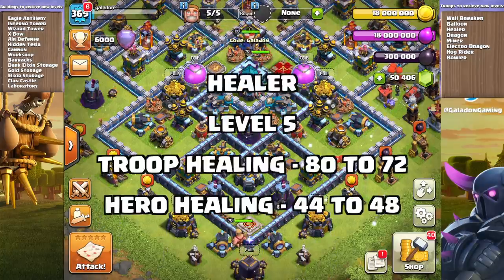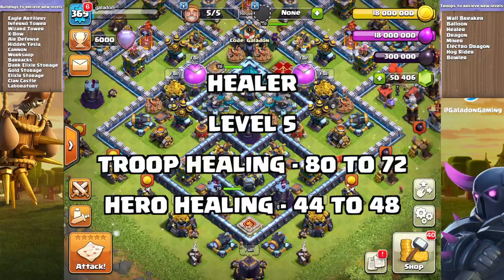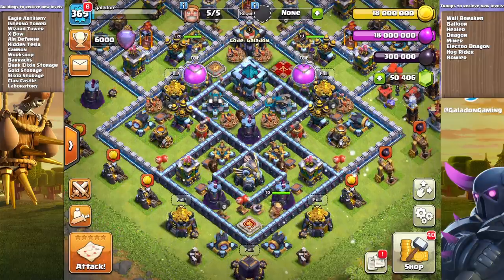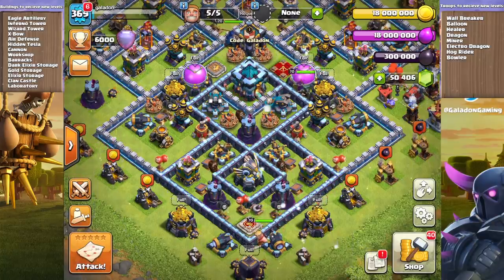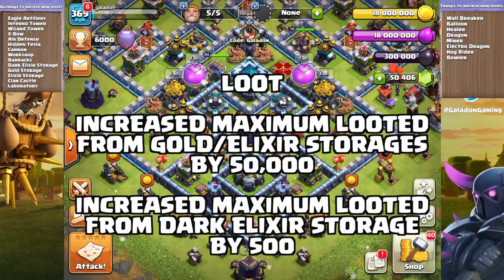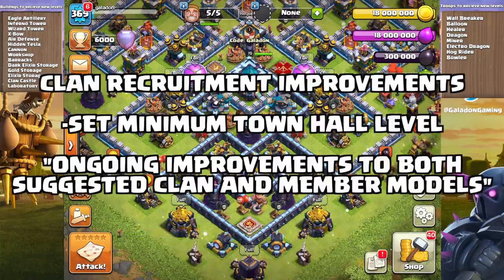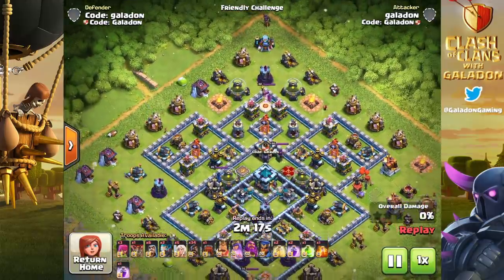A big healer change: at level five, troop healing is decreased by 10% but hero healing is increased by a similar amount. This will likely nerf spam attacks like Pekka Smash but boost Queen Charge and Queen Walk. I think Queen Charge Hog Rider is going to be massive after Town Hall 13 drops. Players dropping out of legend league will also be happy to see the maximum loot from gold and elixir storages increased by 50,000, and dark elixir as well. Miscellaneous bug fixes include improved attack position evaluation for better battle machine and troop AI.